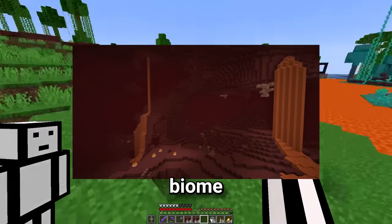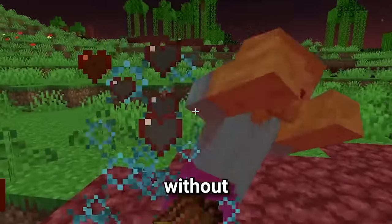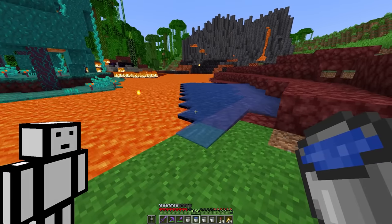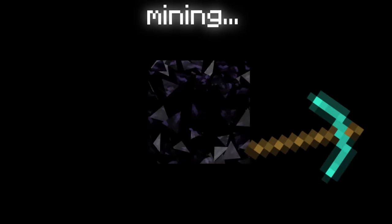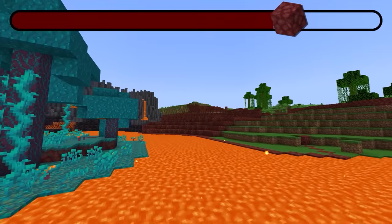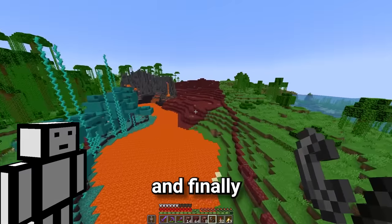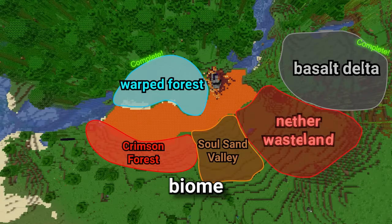Now on to the nether wastelands biome. First, we're going to place a blanket of netherrack on this entire area. This would be a lot easier without mobs, and also a lot easier without all this grass. There goes three minutes of my life. That's all fixed and all the grass is gone - let's get back to Operation Netherrack Blanket. Operation Netherrack Blanket is complete. Now it's time to add some details like blocks of quartz and gold, and finally fire. This is definitely going to add that nethery feel. And with the final touch of some flowing lava, that is the nether wasteland biome complete.